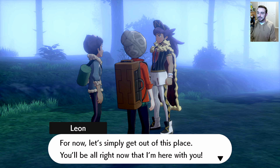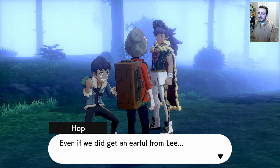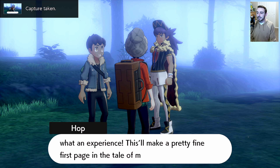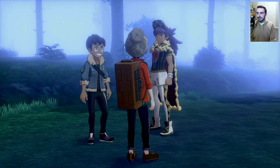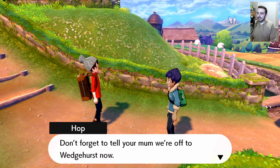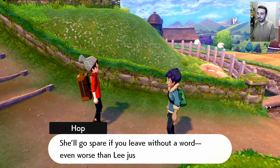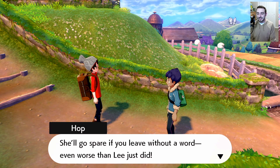Get strong enough and maybe the two of you could be the ones to reveal the truth someday. For now let's simply get out of this place. I would have been fine without you. If we get an earful from Lee — well, he helped rationalize it instantly for you. Hop, don't forget to tell your mom we're off to Wedgehurst now — she'll go spare if you leave without a word, even worse than Lee just did.